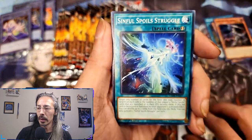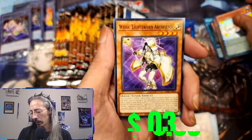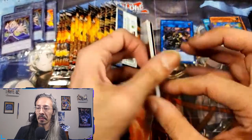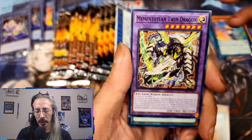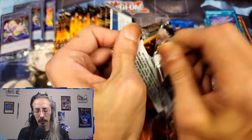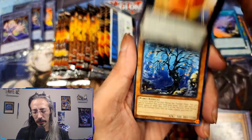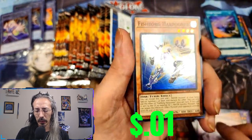We've got Ancient Gear Advance, Sinful Spoils Struggle, Ragnarika Hunting Dance, Melodious, and Pendulum Witch. All right — Talents of Sure Lane, Sinful Spoils Melodious Concerto, Memento and Twin Dragon, and Turn Silence. Show me something shiny! Tantrum Toddler, Cooling Embers, Gold Goyle, the Steel Seismic Smasher, Sinful Spoils of Slumber, and Fish Boar Carpooner.